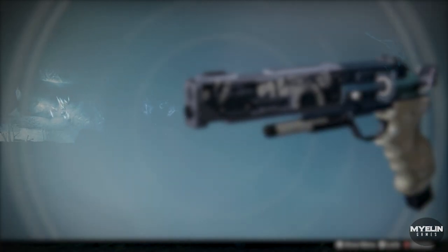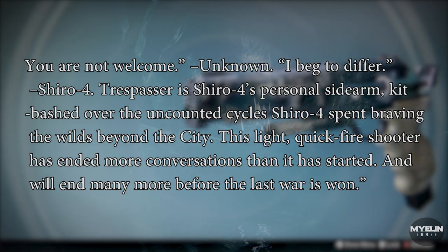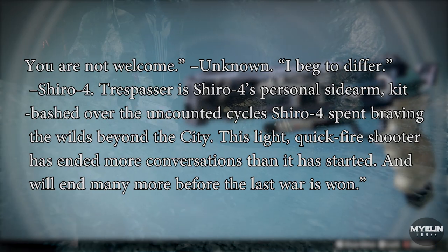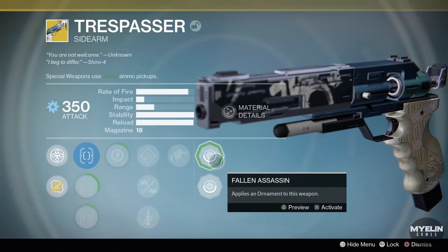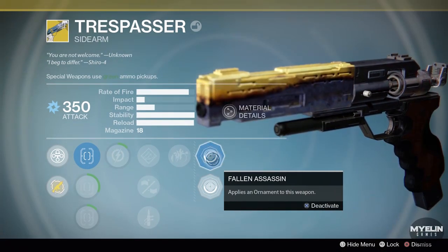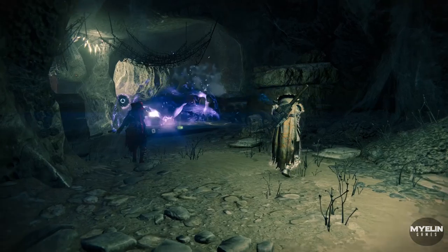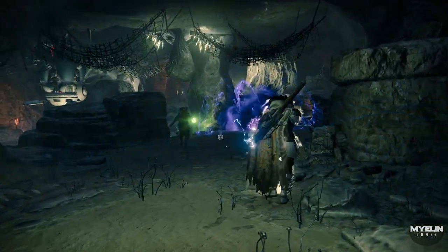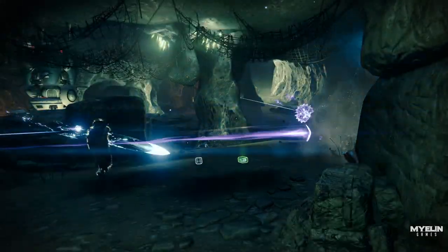His sidearm, the Trespasser, reinforces this and implies he also functions as an assassin. The Trespasser grimoire card reads: 'You are not welcome, unknown.' 'I beg to differ.' — Shiro-4. Trespasser is his personal sidearm, kitbashed over uncounted cycles spent braving the wilds, and has ended more conversations than it has started. The ornaments for Trespasser are named 'Fallen Assassin' and 'Crucible Assassin.' There is no doubt Shiro-4 is more than just a scout — he is a skilled assassin sent to kill high-value Fallen targets.